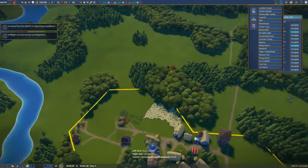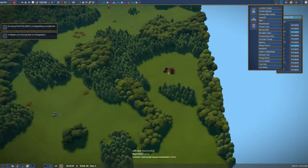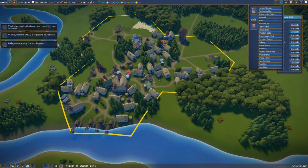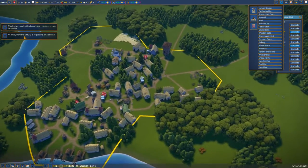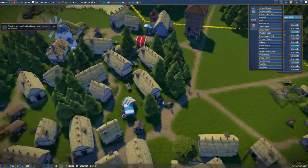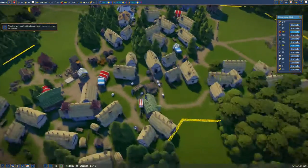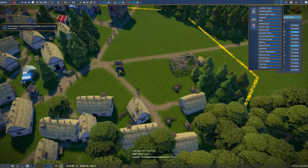Coal hut — that needs to go in a certain area. I don't think I've got any coal there. No, it doesn't look it. An envoy from the IMG1 is requesting an audience. No idea what that was about. Let's make sure these have got wells — that's another important thing. So we'll put another well in.